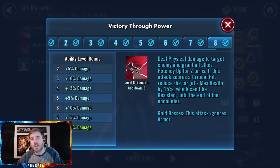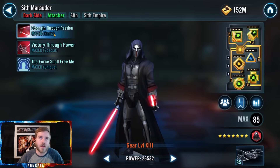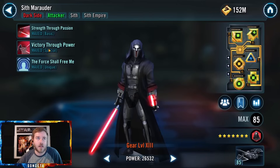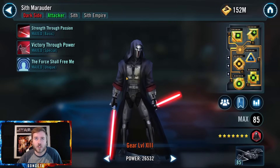His special grants potency up to all allies for two turns, and on a critical hit reduces the target's max health by 15%, which can't be resisted. Save it until you have a lot of debuffs out. If he gets a lot of turn meter from enemy out-of-turn attacks and goes early, just use the basic — it inflicts offense down but does a lot of damage. He does crazy damage and is really durable, all because of that one unique. He's a really strong character — don't neglect him. He also has a ship.